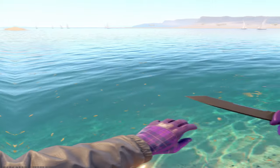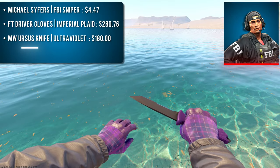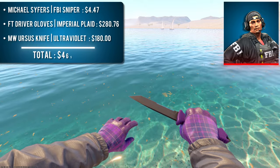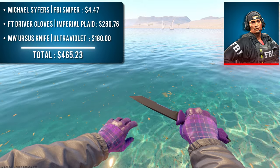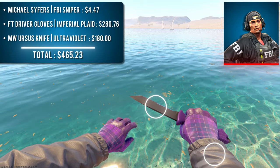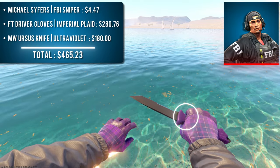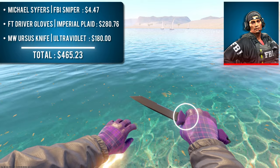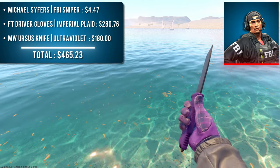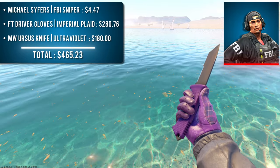The next combo is a classic. We have Michael Ciphers with a pair of Field-Tested Driver Gloves Imperial Plaid and a Minimal Wear Ursus Knife Ultraviolet. I absolutely love purple, and this sleek two-tone combo is one of my favorites in the game. The black blade of the knife matches the black rubber sleeves perfectly, and the dark purple handle matches the purple leather of the gloves. The color contrast makes the purples pop, and for under $500, you really can't go wrong.